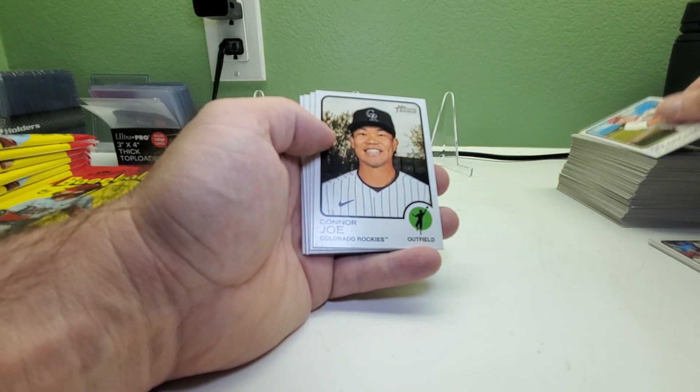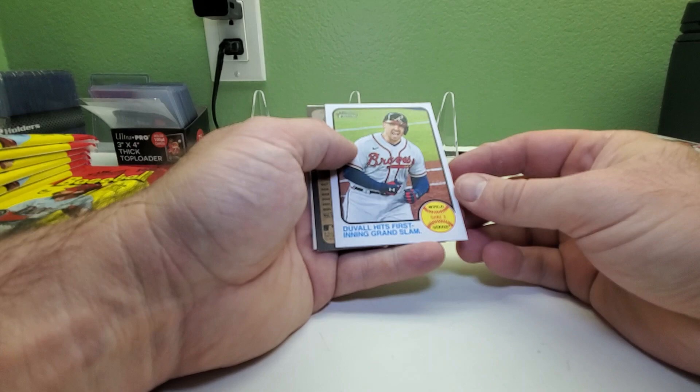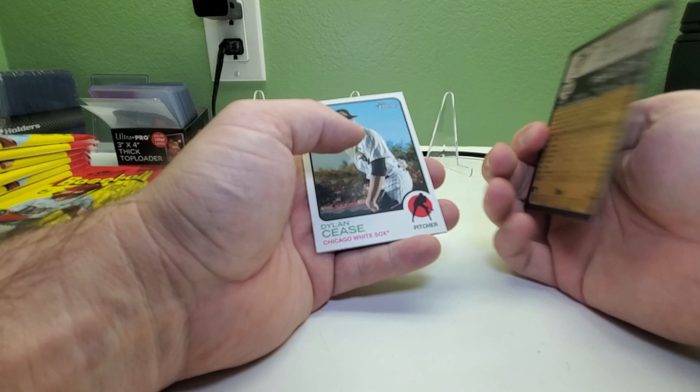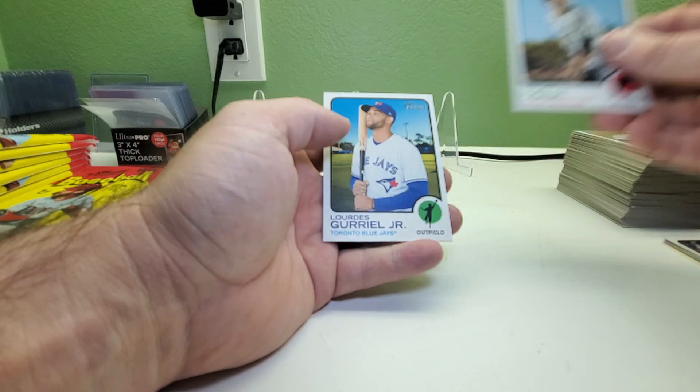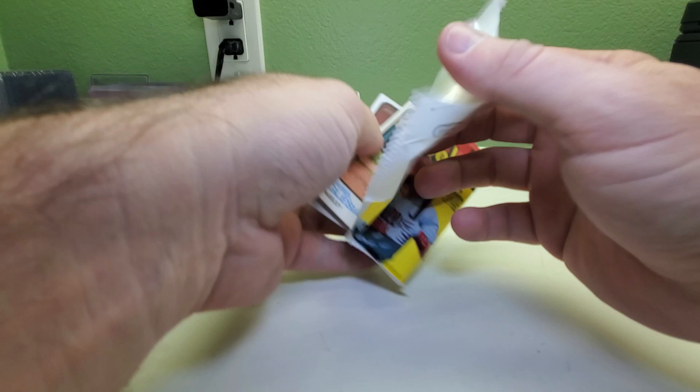Luis Ciriaco, Paul Goldschmidt, Connor Joe, Josh Naylor, Rafael Devers. Devall hits first-inning grand slam Game Five World Series insert. And we got another short print — number 491, Matt Peacock. Dylan Cease and Lourdes Gurriel Jr. We've got two short prints already and four packs to go.